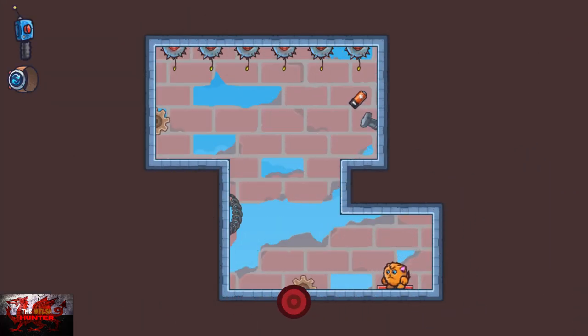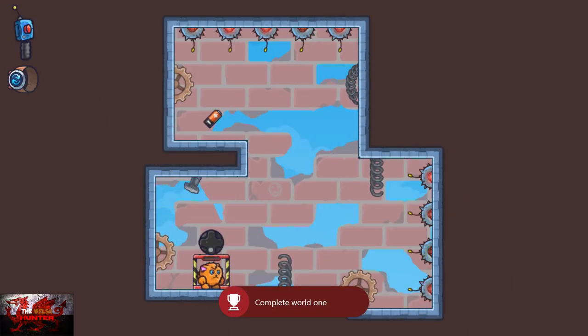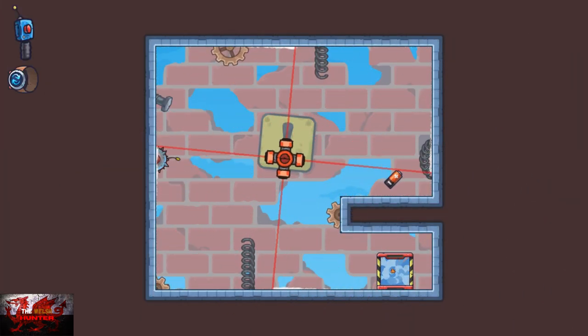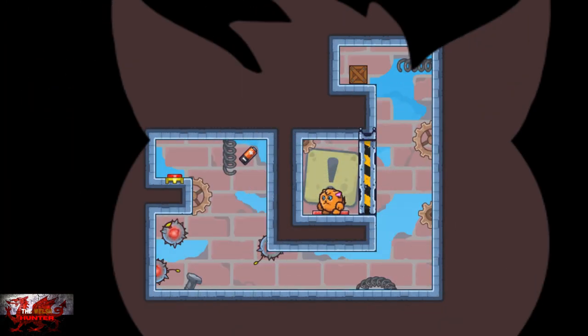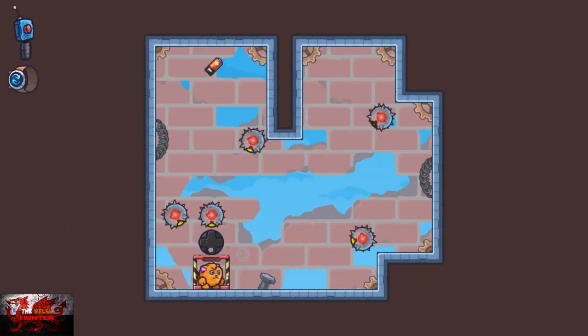For these next couple of levels, just keep going — keep pressing up, keep pressing down to keep on going. I've basically kept all of it in just so you can keep up and we both know exactly what we're doing.